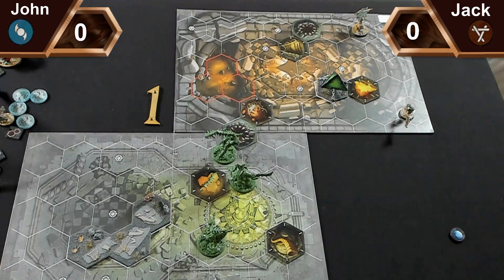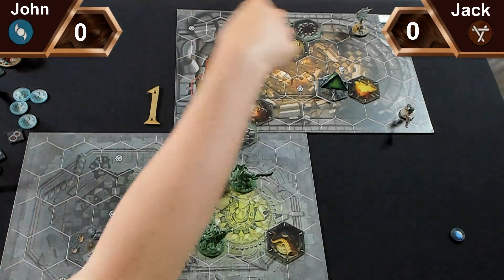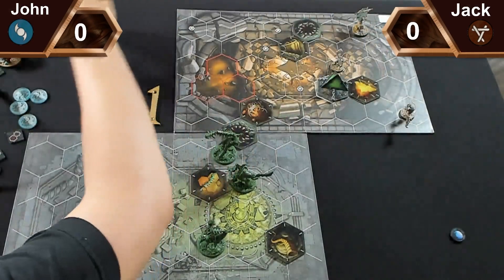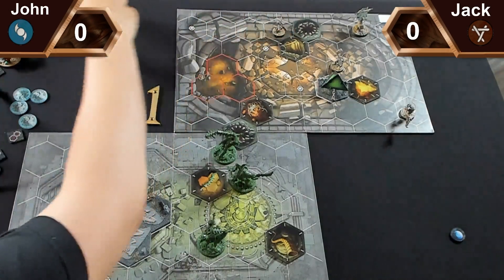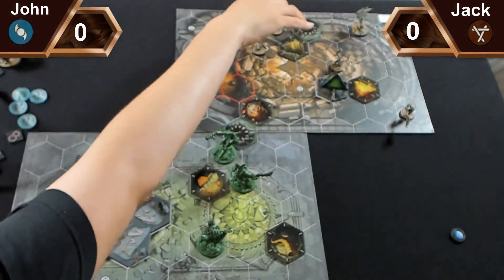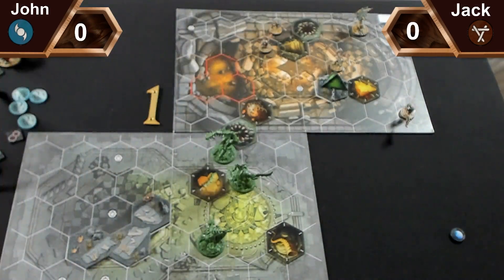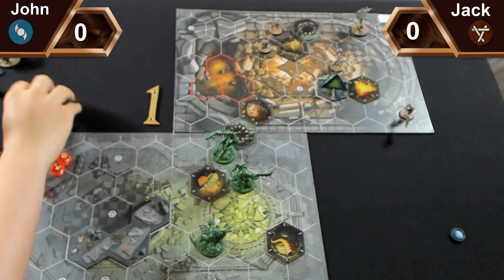I haven't made that terrible a setup, and then I'll put Thrug in between the two objectives. I'm deployed. Jack finishes up - Hungering next to objective three, Festering next to objective two, Lurking next to objective three in the lethal, and Hungering next to three but not the lethal.